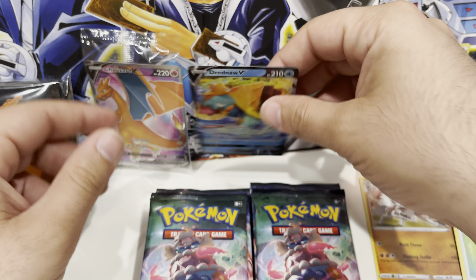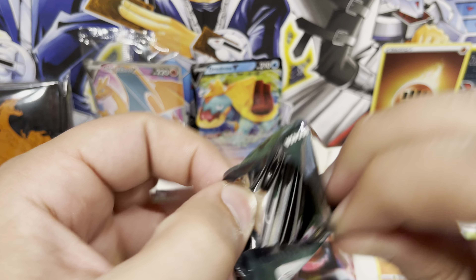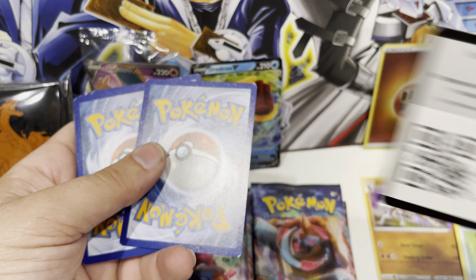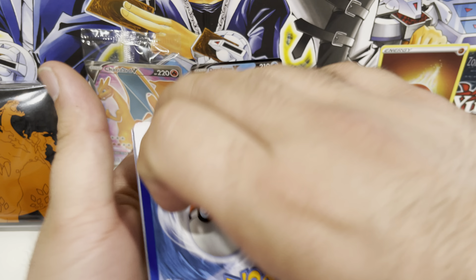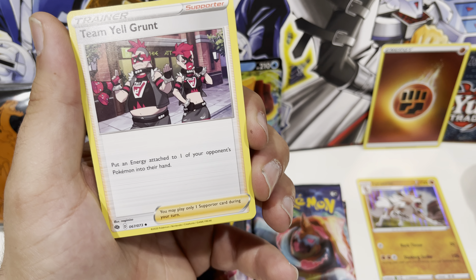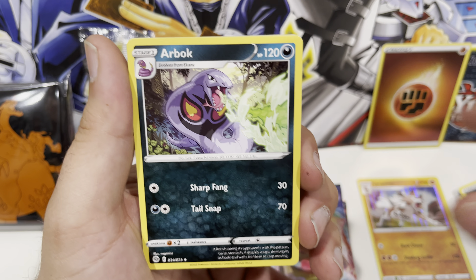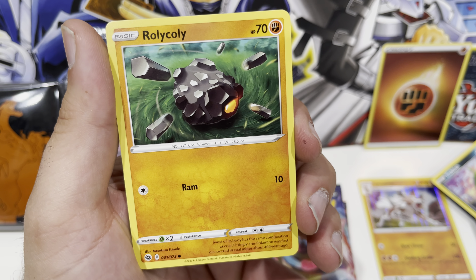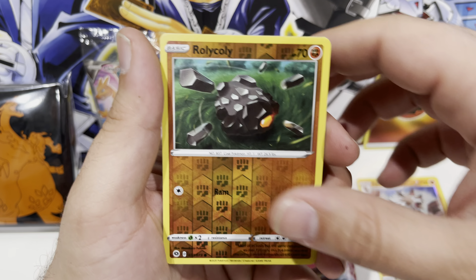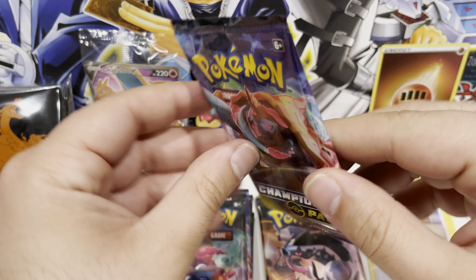Pack three: we got a metal energy, Team Yell Grunt, Victini, Arbok, Trubbish — pretty much just trash — Roly-Coly, Zigzagoon, Weedle, Purloin, a reverse Roly-Coly. And then we got a Marnie holographic card — wow, that is so cool, that is amazing guys.